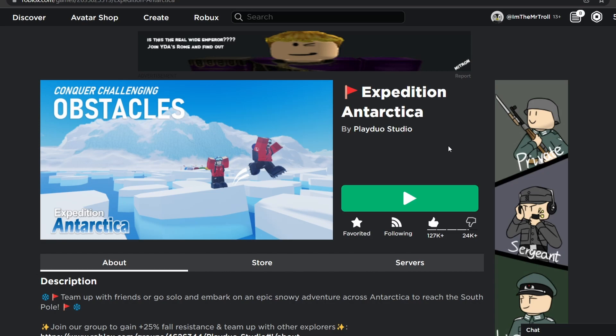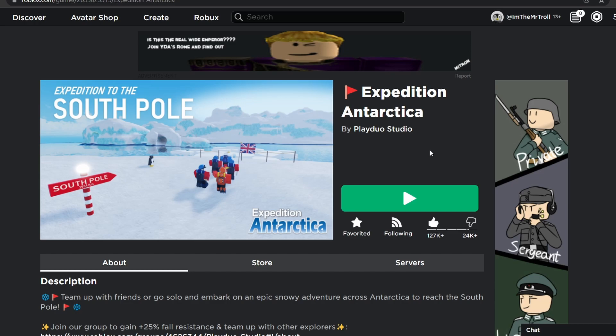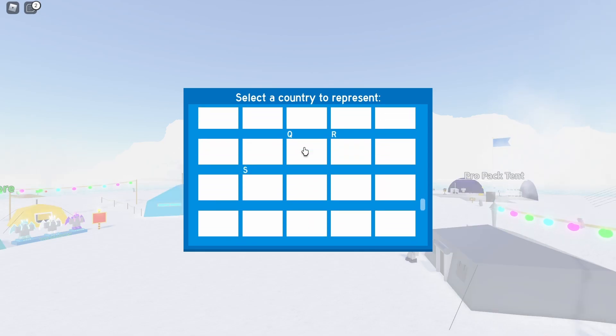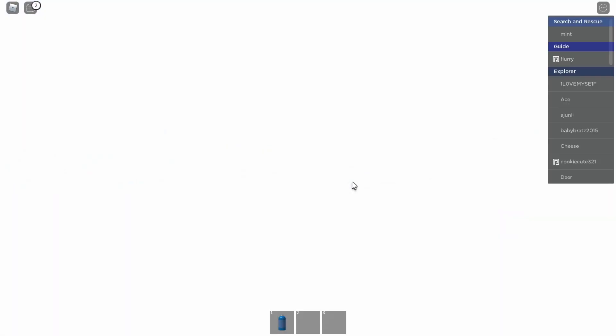The game I'm playing today is Expedition Antarctica. We have to essentially explore Antarctica. So we have to choose ourselves a country. They're all grey — the only one that's loading is the United States, and that's where I live, so we'll click it.